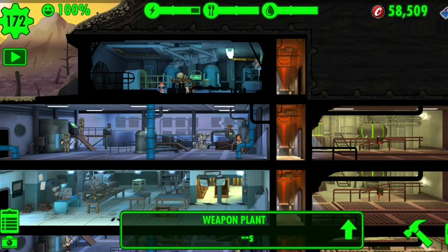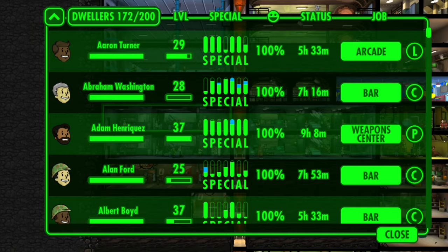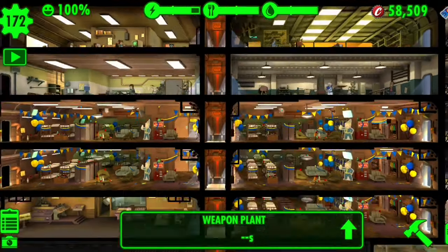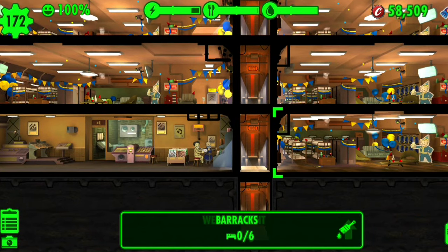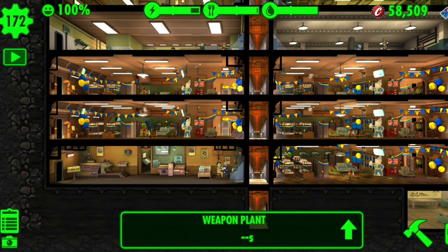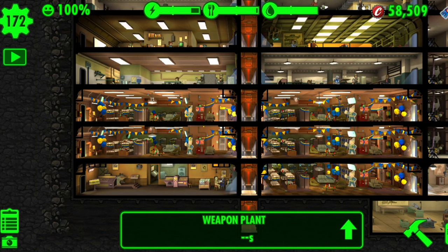Tip number five: don't rush to 200 dwellers. I'm at 172 out of 200 right now. You don't want a bunch of lousy dwellers — you want perfect dwellers, the best of the best, for maximum efficiency. Also make sure your barracks are organized before hitting 200, because at max barracks you can't break or move them. I found 160 dwellers is the sweet spot to move barracks and get them together before you're locked in.